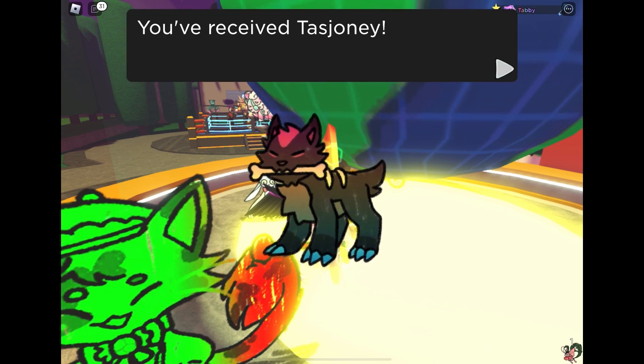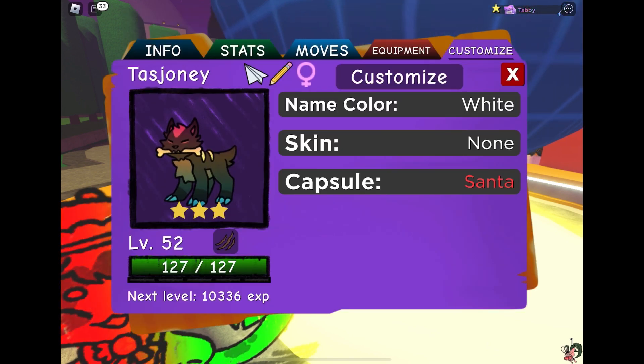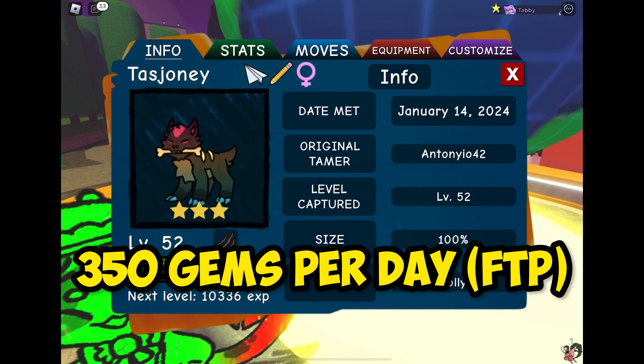Oh, I did — someone else put a tint in there. It's a jolly tint. That's really cool, thank you. So yeah, basically it's 350 gems for free-to-play players, as long as you do all those things.